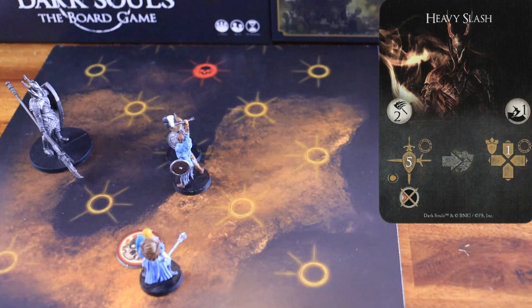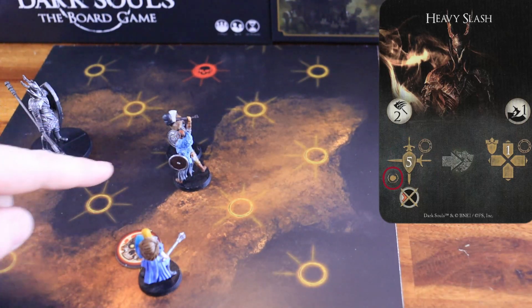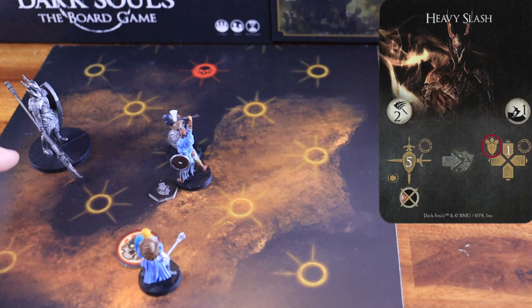Heavy Slash. The boss starts by attacking within a range of two, the nearest character, dealing five physical damage to all the characters inside that node. The attack misses if the nearest character is not within range. If the attack hits a character that's not able to dodge the attack, that character receives a stagger token. Then, the Black Knight starts its movement phase by pushing any character inside its node to the nearest node facing the arc.